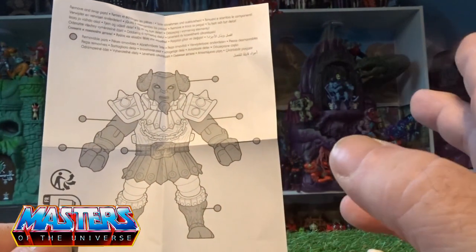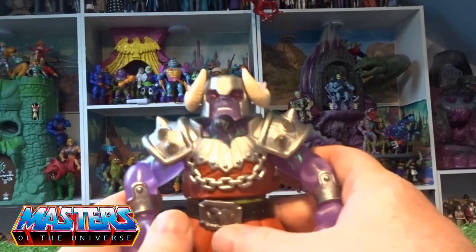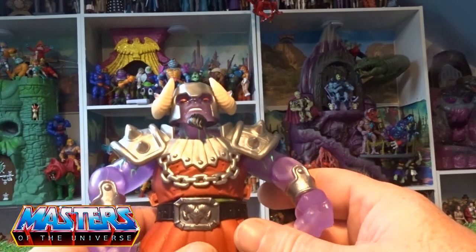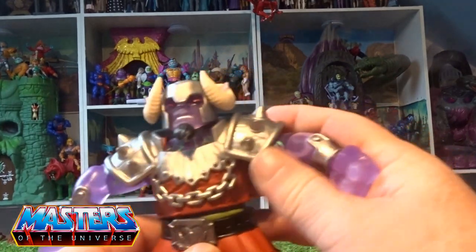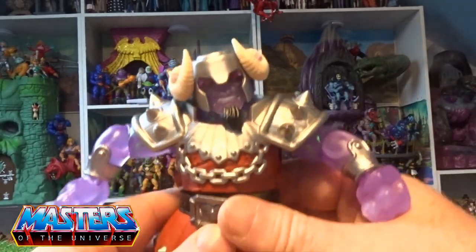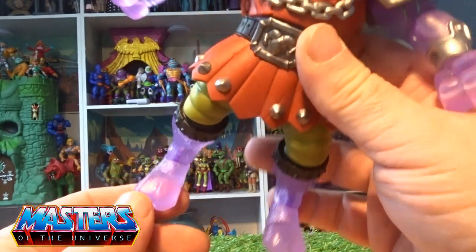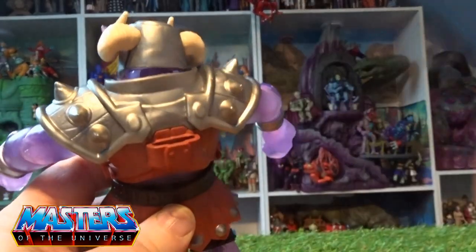Head, arms, hands, feet, waist — he comes in this translucent lilac type of plastic that we've seen with He-Man as well. The armor on this guy is absolutely love it, and with it being Ram Man they have given nods with the little horns there, as well as the actual feet — it's got like that moose's hoof around the back.